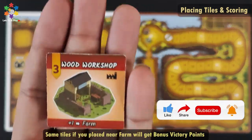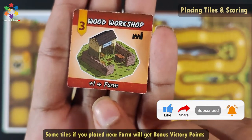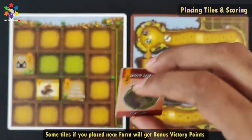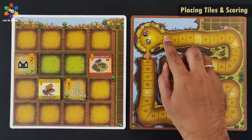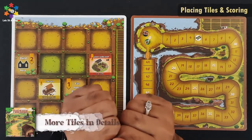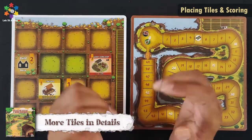After the first tile, I take the second tile — now I have 3 victory points. If I place this tile in the farm area, I will get 1 extra bonus victory point. So 3 plus 1 equals 4 victory points, scored immediately. Now let's see some extra tile details and how placing on certain areas of the village board gives extra bonus points.